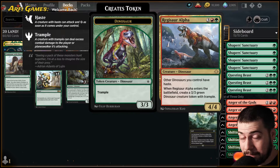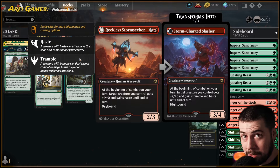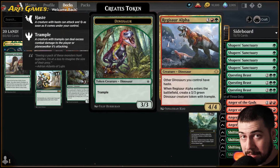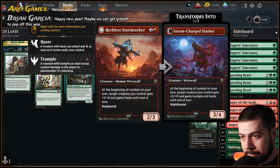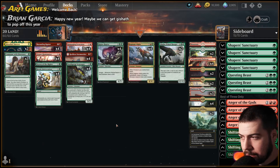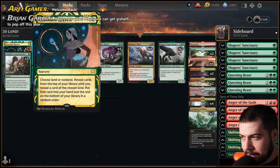So getting trample on, say, a big Marauding Raptor, trample on a Ripjaw Raptor — maybe the Regisaur Alpha itself — it's going to be pretty helpful. And if you get multiples, that's all right too. You might play a couple dinos in a turn, give them both haste. Maybe you don't have a Regisaur Alpha, but it's never a problem with this creature because it isn't legendary — you can happily see more than one.